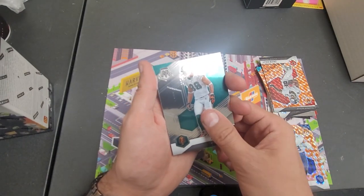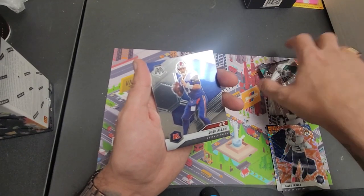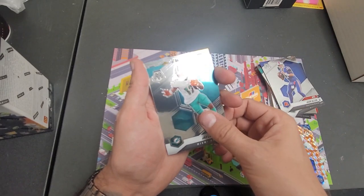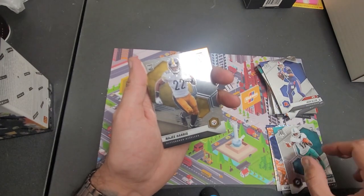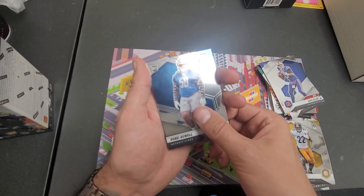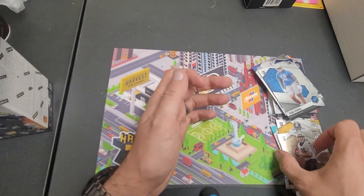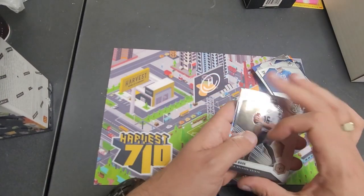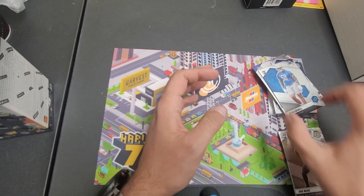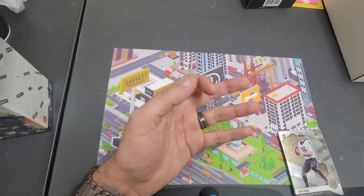Man of the Year, Jason Taylor, Josh Allen — good rookie card to have. Got a Waddle, that's pretty decent, and Najee Harris. Not bad for rookies, and a Penei Sewell and an Ian Book. I mean, that wasn't terrible. At least you got some running backs. Let's put these off to the side.